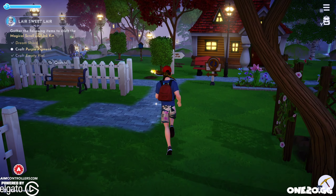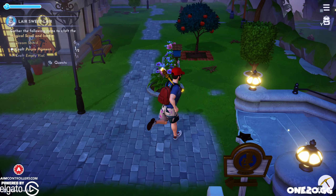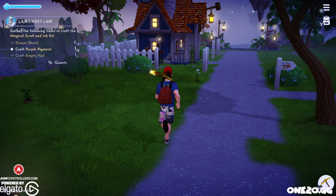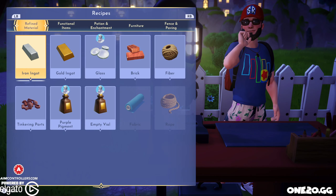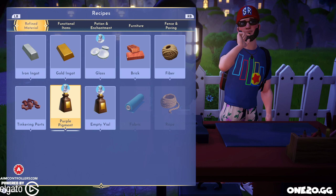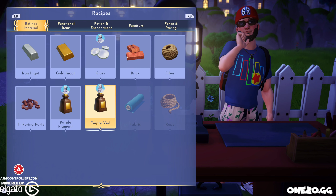If you really want to see the start of this quest, it happens after you build Ursula her house. She's going to ask you to do another part — it's pretty straightforward, you're just going to have a conversation with her. She's going to tell us we need to build glass and we need to build an empty vial, which we've already done.